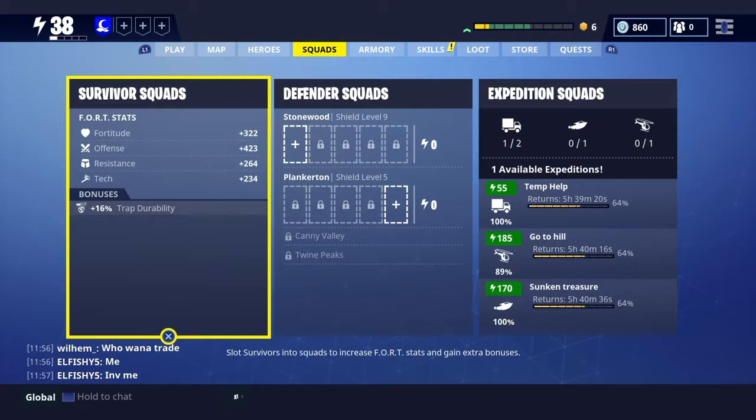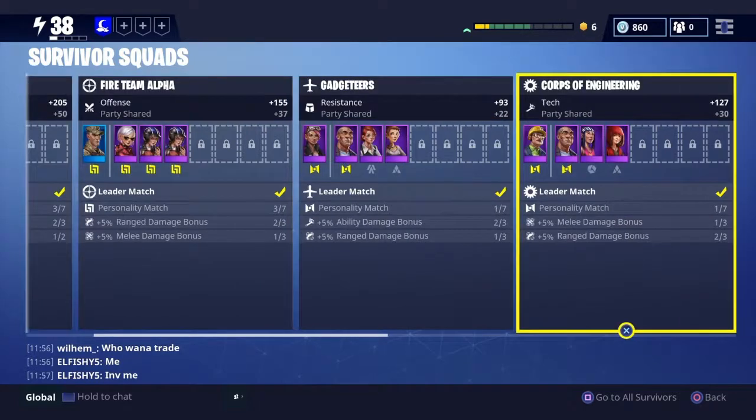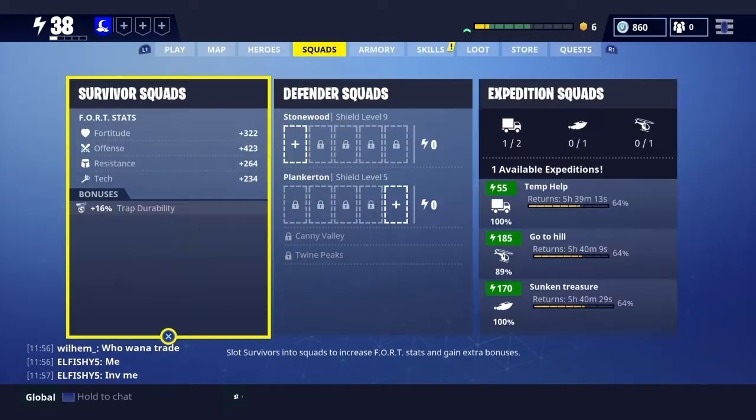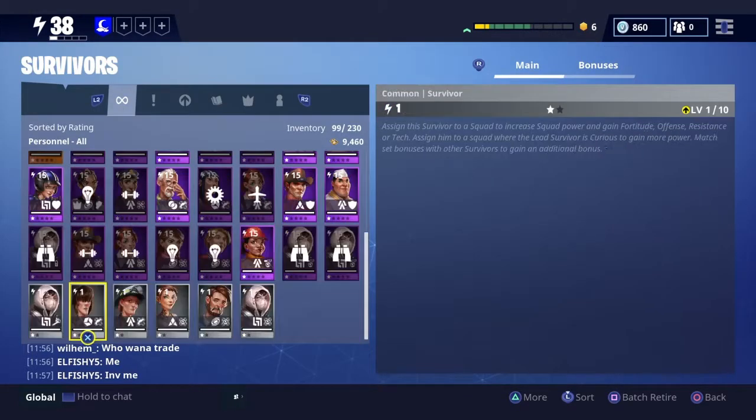So that's basically it: your survivor squads and your skill tree and research tree. Most of my survivors are orange and purple.